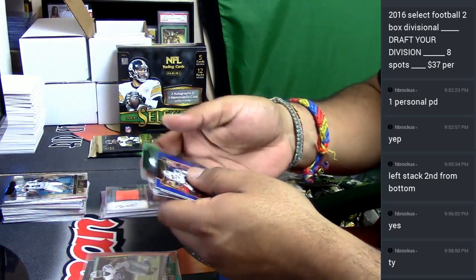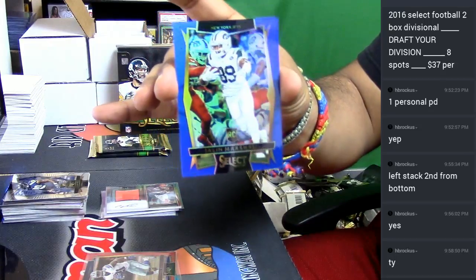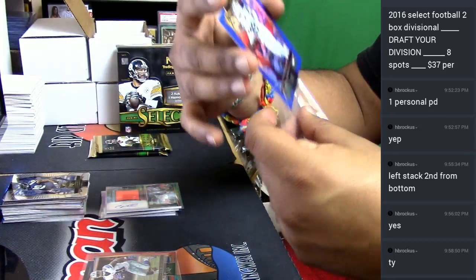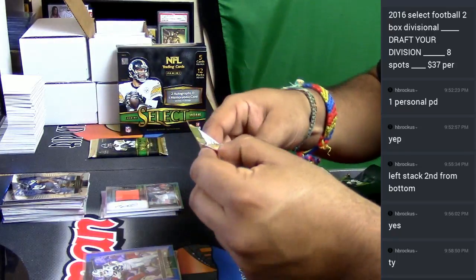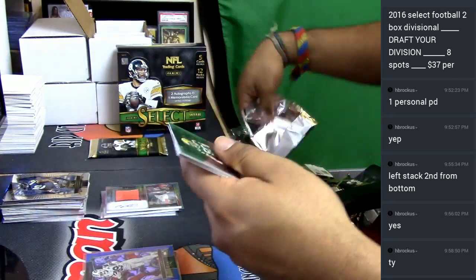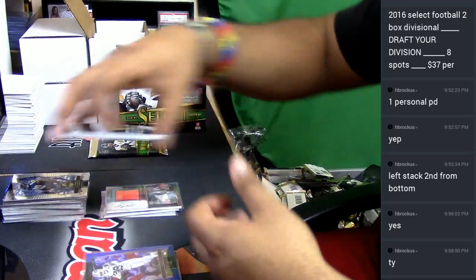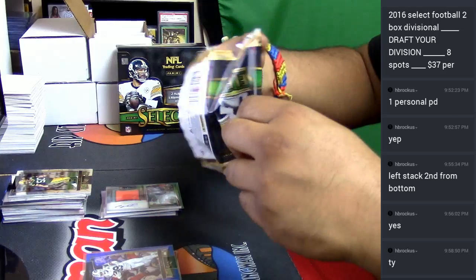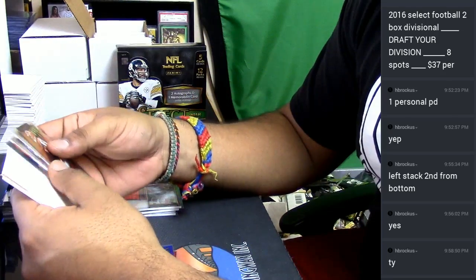Got a little color here — for the Jets, we have Jalen Marshall, that's number 2149. These are all base. And the final pack — let's see what we can get out of here. Unfortunately, nothing huge.